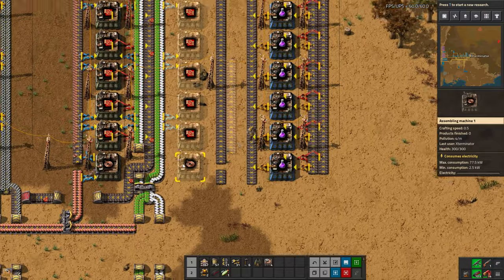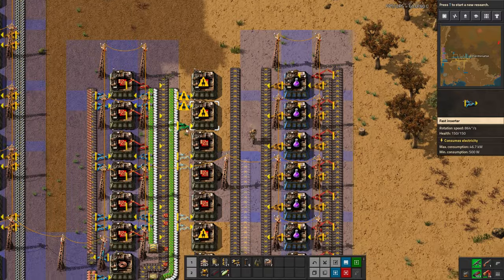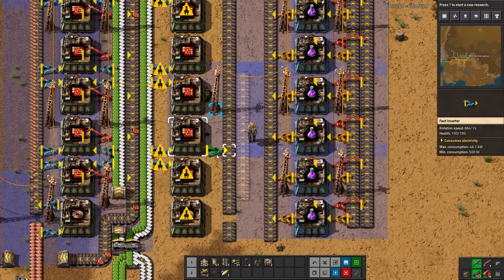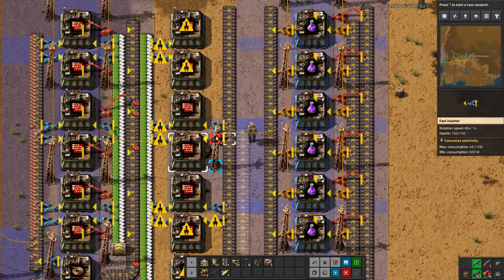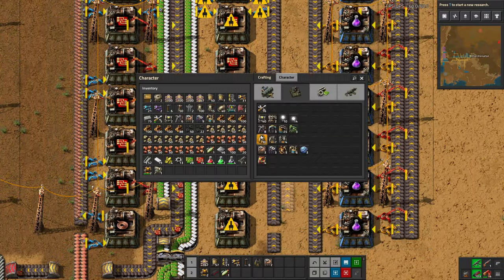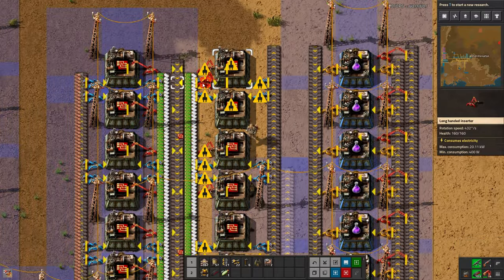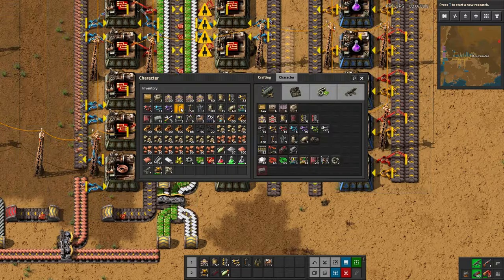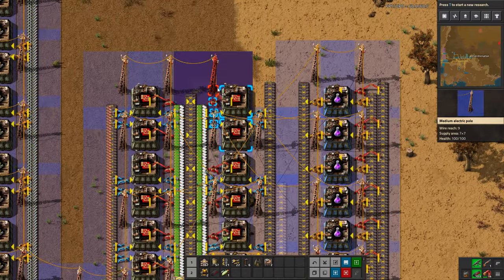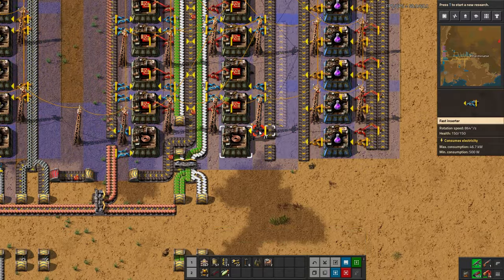I streamed earlier today and got a late start so I didn't have time to build the other side, but we can build that out quickly - it's very straightforward. There's actually one thing I want to show you regarding coal mining that someone mentioned last time. They asked why I didn't do it a specific way, and I just didn't really consider it at the time because I was in a rush to get power back up.